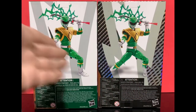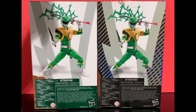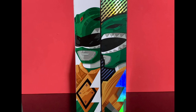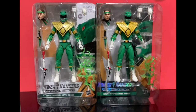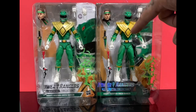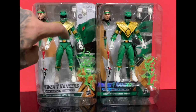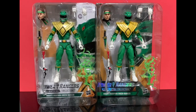Now we have the fancy foil going on. For the most part it's still the same. Getting them out of the boxes — here are some tray shots. This one seems a little more saturated and darker, and the paint apps are a little better. The dragon shield on the other one looks a little muted, the green looks a little muted, and the sculpt is basically the same.